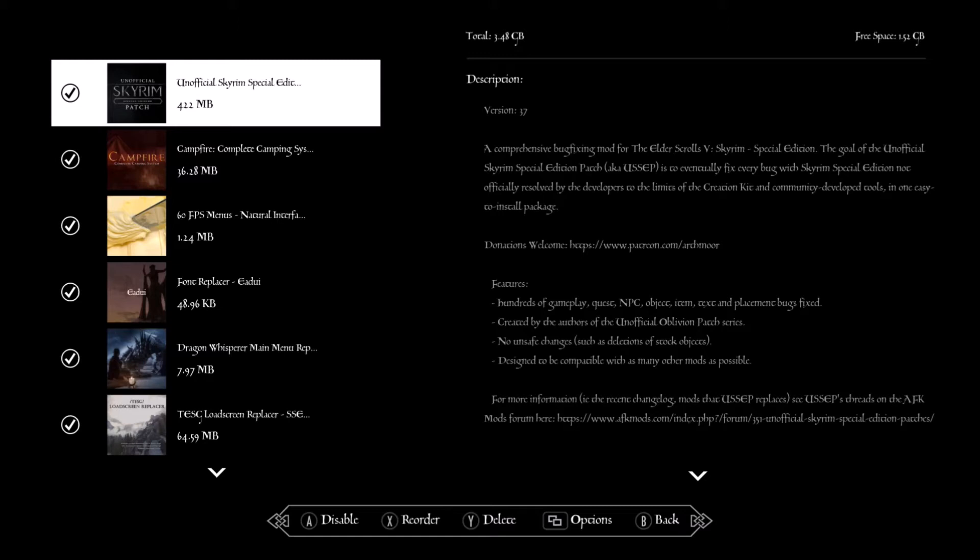I'm only going to give brief descriptions of each mod because I have quite a few of them and I don't want to waste everybody's time. So the first one is the Unofficial Skyrim Special Edition patch — this basically fixes bugs in the vanilla game.